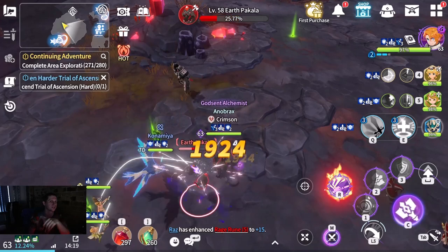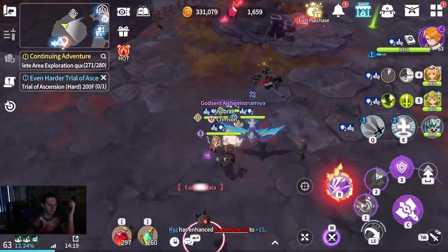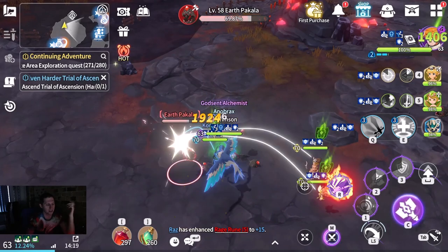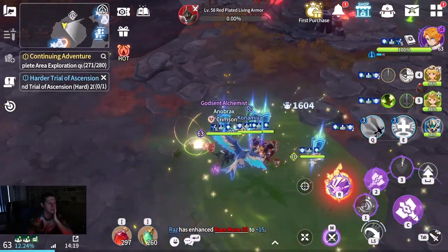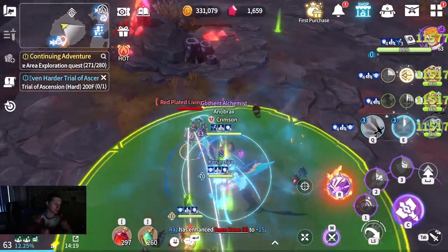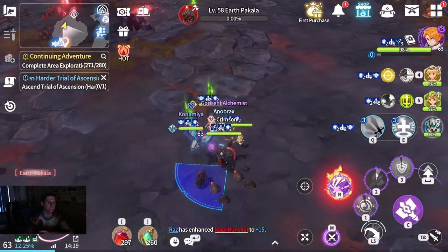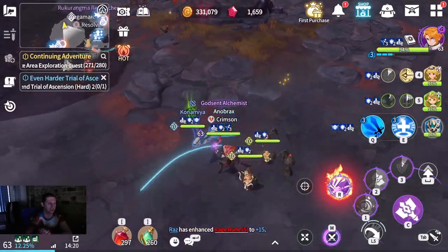Gold is used for things like purchasing farming tools, tools you use for gathering and mining. It's used for upgrading your character - your Summoner - and for upgrading your monsters as well, for things like awakening and evolving. It's also used for skill ups and buying mounts. Gold is your general purpose, use-everywhere currency.